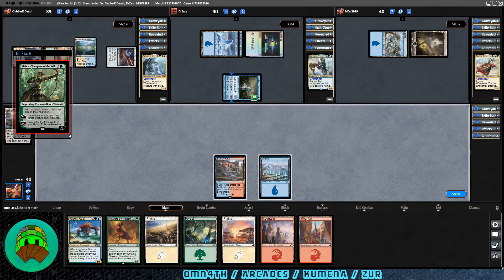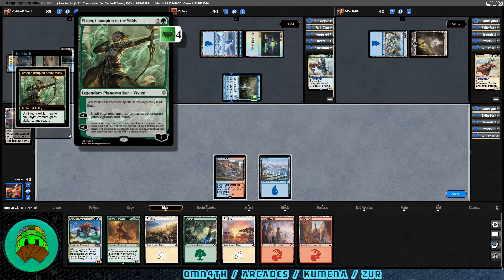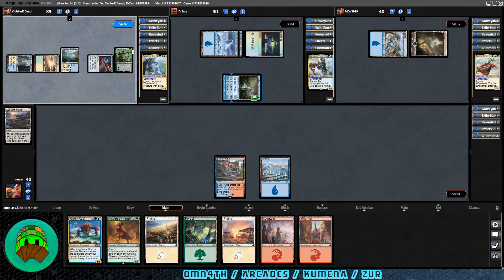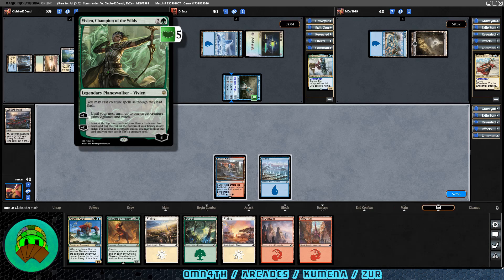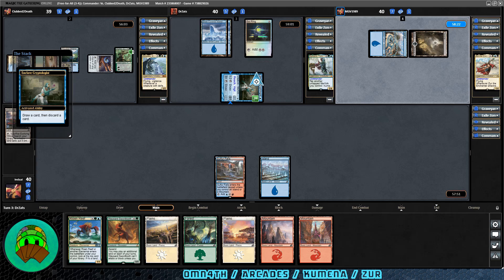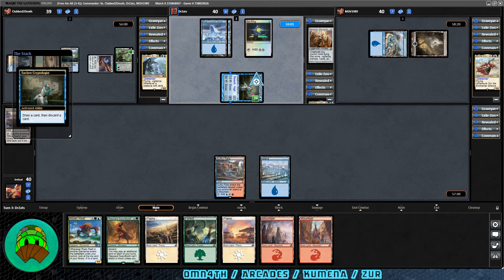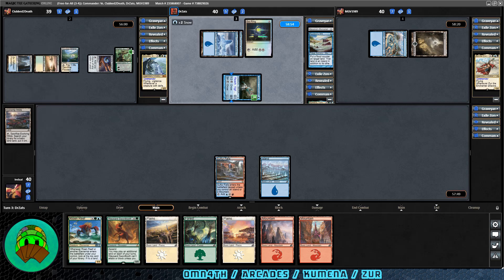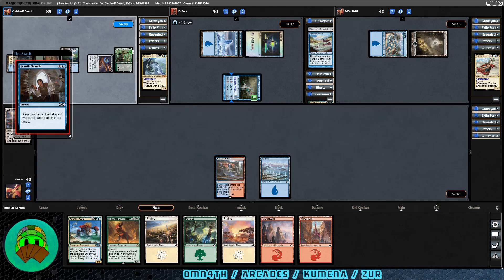Vivian, Champion of the Wilds coming down for the Arcades player, giving creature spells flash. Pretty good card — I do like most of the Vivians. The plus one gives up to one target creature vigilance and reach until your next turn; they activate it. The minus two lets you look at the top three cards, exile one face down, and if it's a creature you may cast it later. Over to Kumena — they activate the Cryptologist to draw and discard, discarding Akroma's Memorial. Then Frantic Search: draw two, discard two, untap three lands — lots of value as Simic likes to do. They discard a Snow-Covered Island and Waterfront Bouncer.